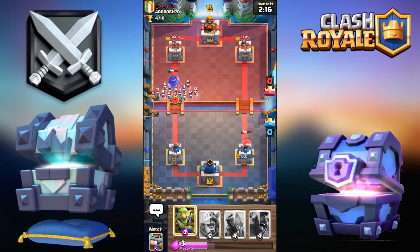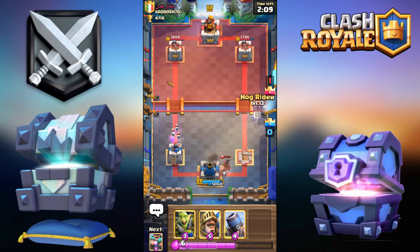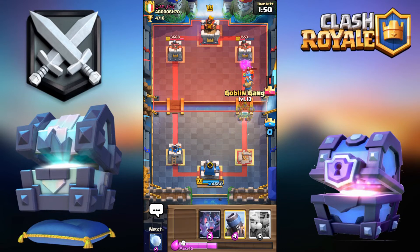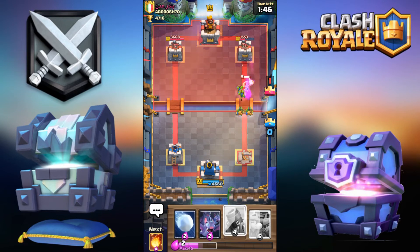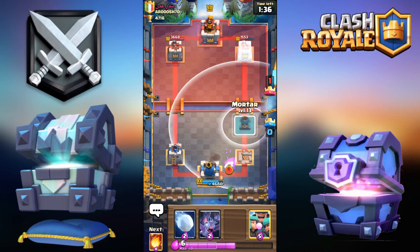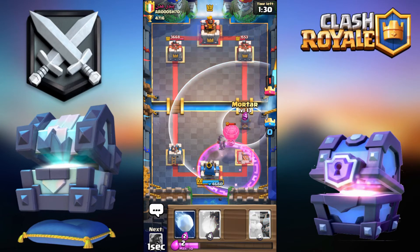I'm not going to defend that — it's just going to be a waste of elixir on defense. So, Lumberjack, Minion Horde, then the Hog. Certainly did not see that coming. I'm going to go for the Prince and the Hog because he's obviously really low on elixir — I want to capitalize on that. I'm going to go for the Goblin Gang right now. He still managed to defend that but used a lot of elixir. He actually goes for Balloon — he really has a severe off-meta deck.